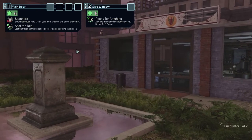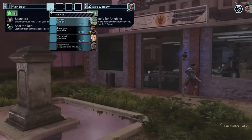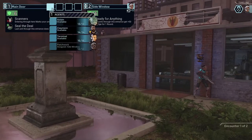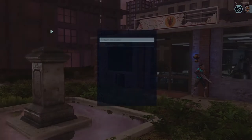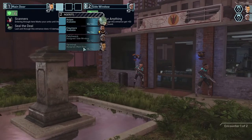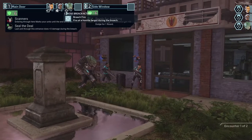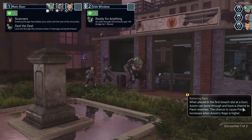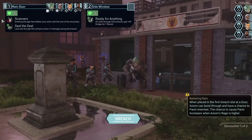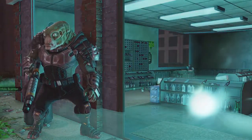I got a special assault rifle and didn't even equip it — I spent all that time looking, damn. Entering through here marks your units — two encounters. Last unit through this entrance gets plus three damage during the breach. I understood this entrance gives plus 50 dodge for one round — I want to put her through here so she can scan, which will counter their ability to see all of us. Last unit through this entrance does plus one damage so we'll send Terminal in first.